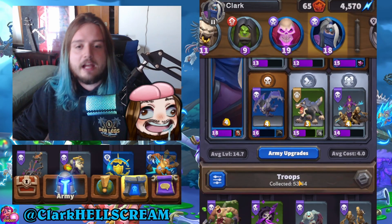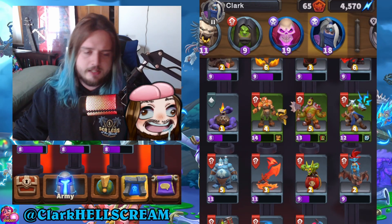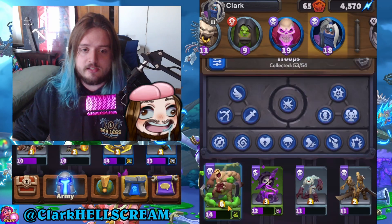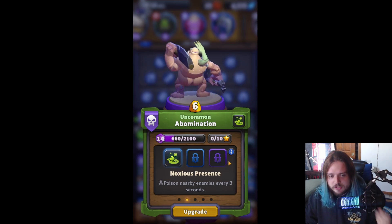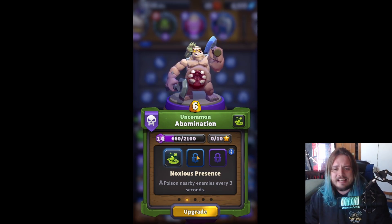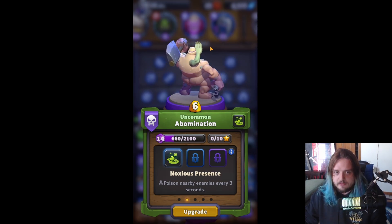There are 53 minis I've collected out of 54 — the only one I'm missing is likely a special reward available after defeating some kind of challenge. There are lots of different types of minis with different abilities, special strengths, and weaknesses. For example, Abomination is a tank minion with a special ability that poisons nearby enemies every three seconds. There are about 191 traits available right now that really help customize these abilities, but you have to unlock them as you progress.